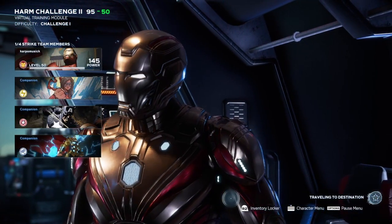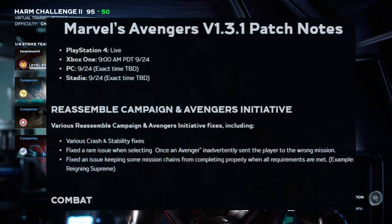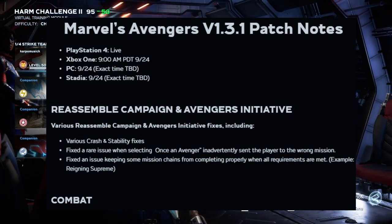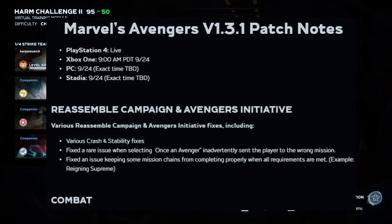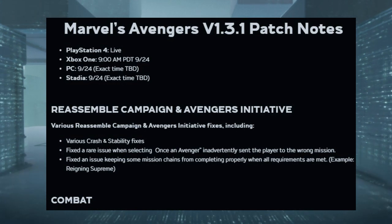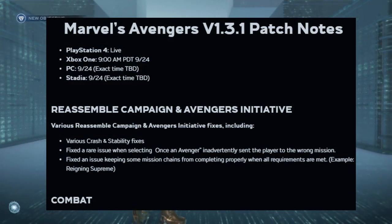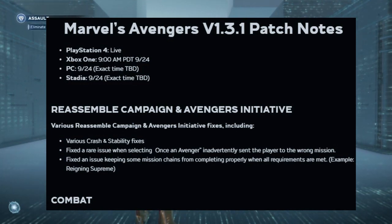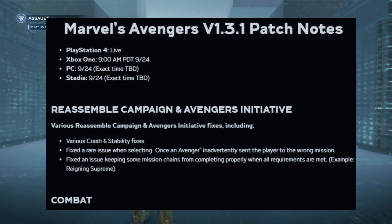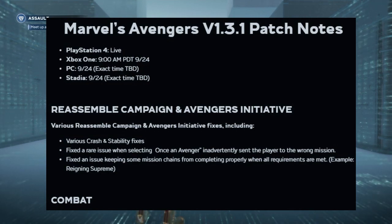Now, about this update — just a couple hundred megabytes, but there's a lot of stuff inside of here. For PC it's to be determined, and for Stadia the same. This is live on PS4 and Xbox. First up, we have Reassembled campaign and Avengers Initiative fixes, including various crash and instability fixes. They also fixed a rare issue where selecting an Avenger would inadvertently send players a wrong quest mission, and fixed an issue keeping some mission chains from completing properly when all requirements are met — specifically the Reigning Supreme quest line.